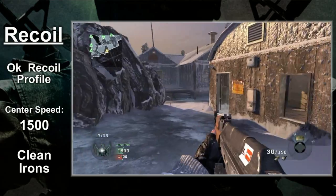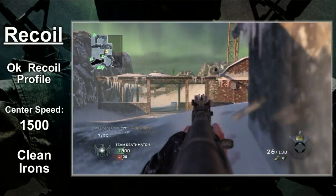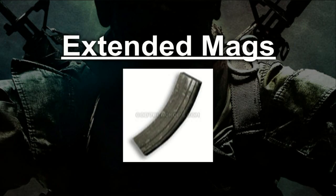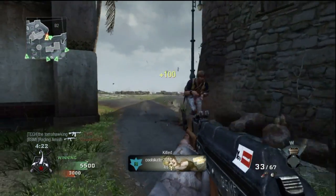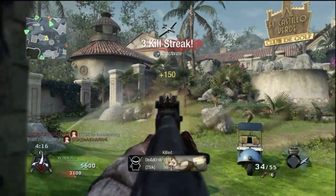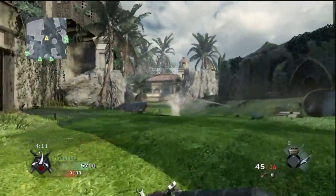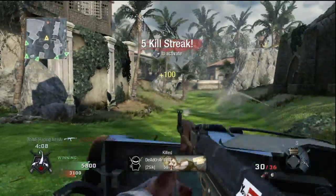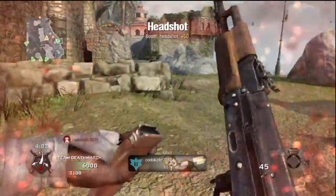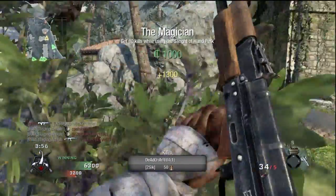Let's move on to the attachments. Extended mags ups the capacity to 45 rounds. The AK-47 is one of the best weapons in the game in terms of general combat, and this attachment makes it even better. The high capacity reduces the number of times you have to reload, which allows you to be far more aggressive overall. I won't call this the best attachment for the AK, but it's up there. Try coupling extended mags with Steady Aim — you can have some crazy fun firing from the hip.